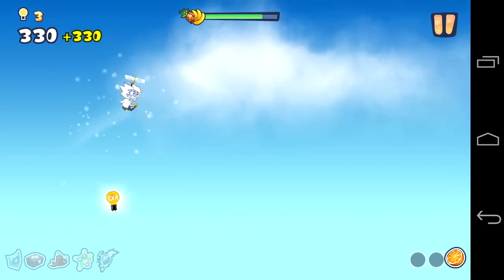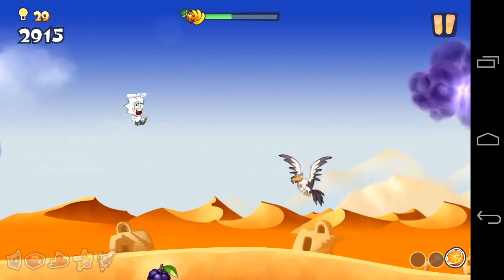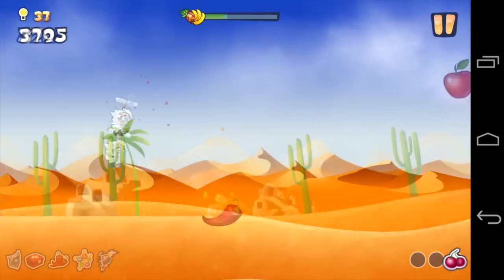There you can see the dock. You hold on the screen, and the longer you hold, the higher you go. Sometimes you gotta go low. You wanna get the idea bulbs? They're considered cash or currency. You can see the clouds and the birds — they will distract you and knock you off course.